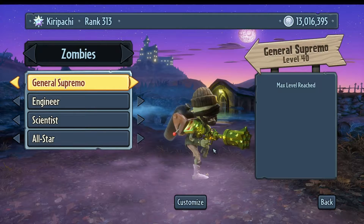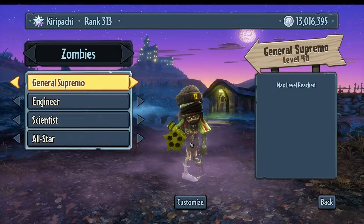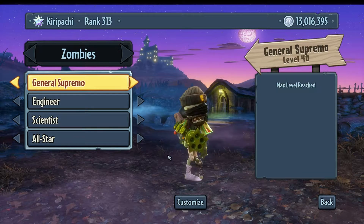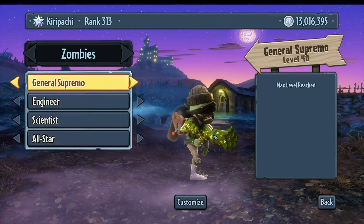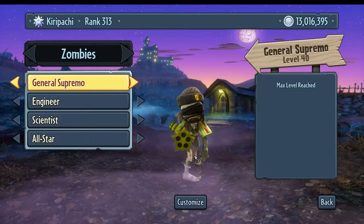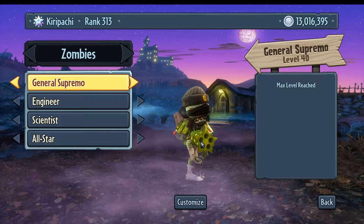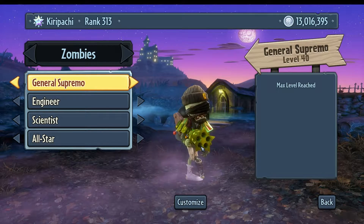Next up is the General Supremo. His firing ability is that he has an unlimited amount of ammo, so you can keep firing without reloading. However, at a certain point your weapon will overheat and need to cool down, so you can't fire non-stop — you need to stop every now and then to reacquire your target. You should also be aware that his aiming while firing keeps pulling a little to one side, so you have to constantly adjust your aim.